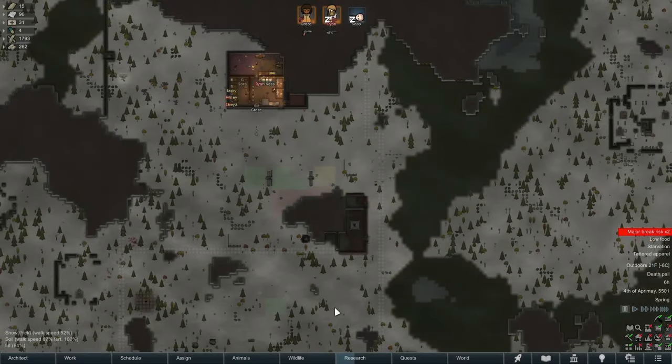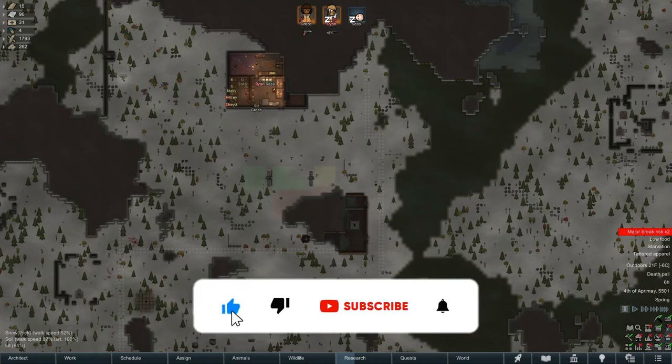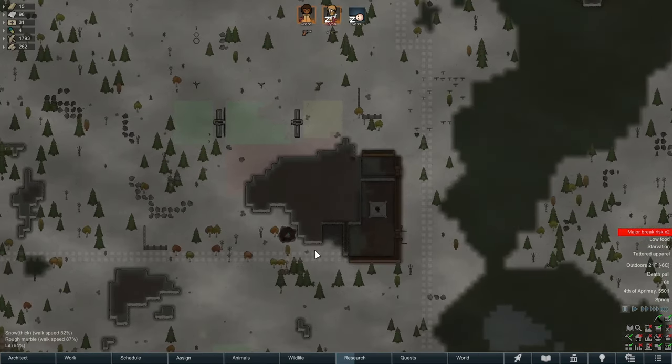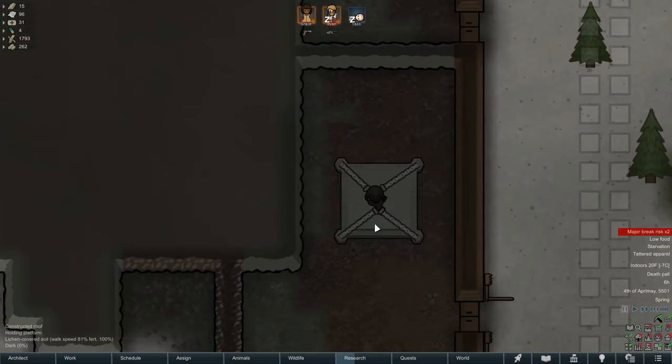Welcome to the channel everybody, my name is Ryan and we are back with more RimWorld today. This is the 1.5 An Anomaly series and we are well into the playthrough. If you're just tuning in for the very first time, there's a link to the full playlist down in the description, so go check that out because we've encountered several different anomalies.